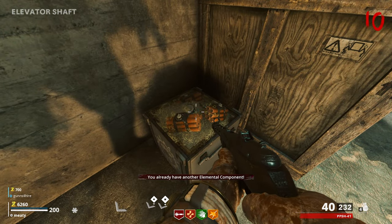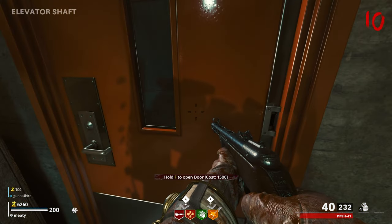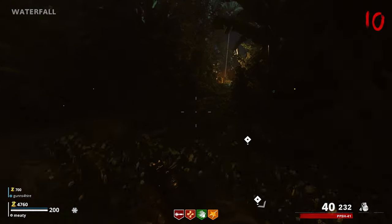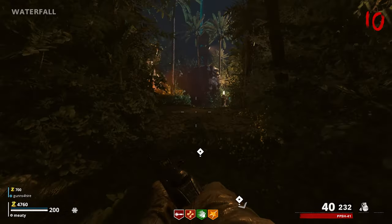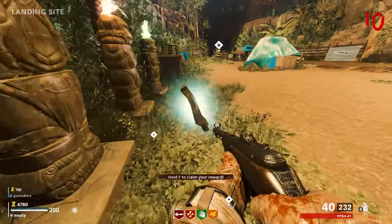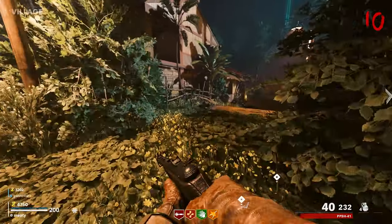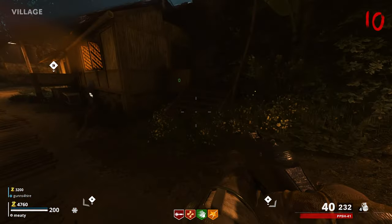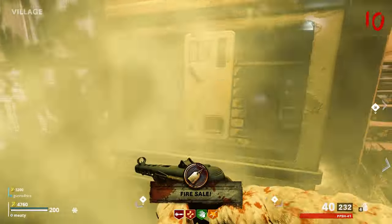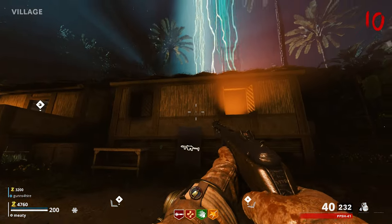You already have another elemental compound. I found the TNT! This guy's spawning up here. I found the TNT but I have another elemental compound — it won't let me pick it up. Fire sale! Oh I hope I get my... I'm coming out — it's only 10 bucks.